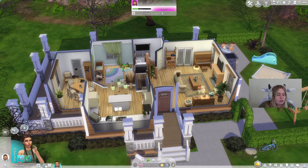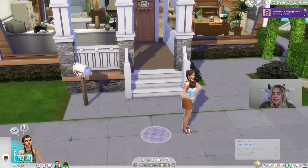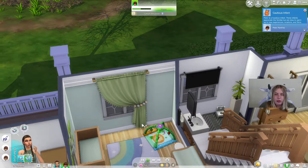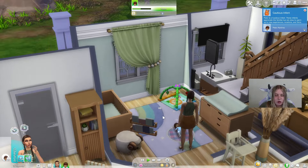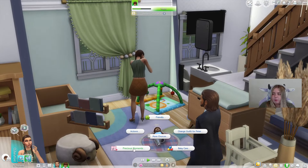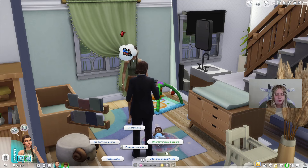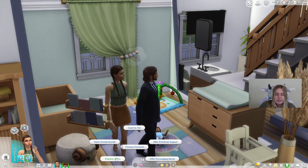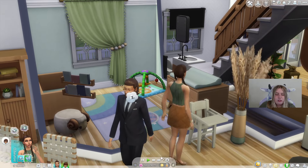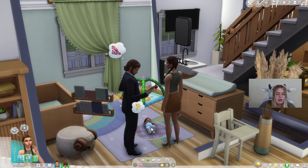I'm going to use an infant for this one, so we're going to adopt an infant. We've got Peter here and I'm bringing him inside. This mod gives you more interactions with your infants and toddlers. If I click on Peter I can go into a section called 'Precious Moments.' We can offer emotional support, offering encouraging words, count to 10, practice ABCs, and teach animal sounds. Peter just got adopted so he could probably use some emotional support — he's likely a little scared.